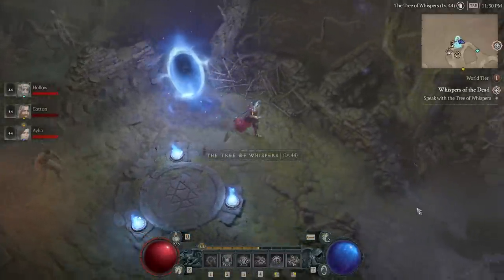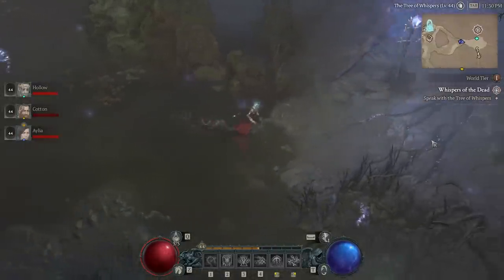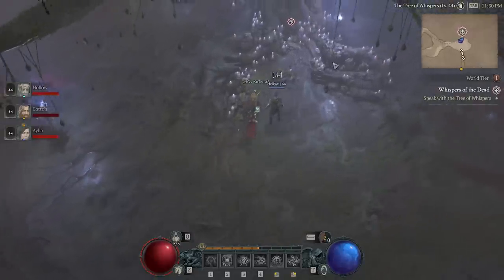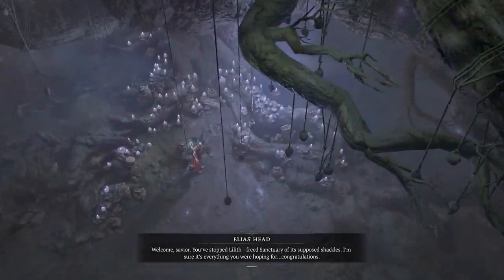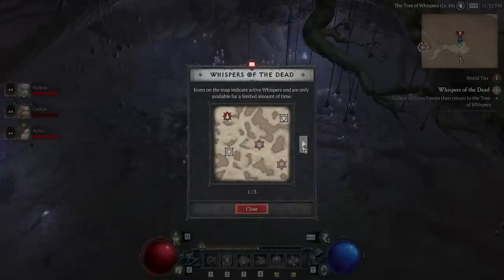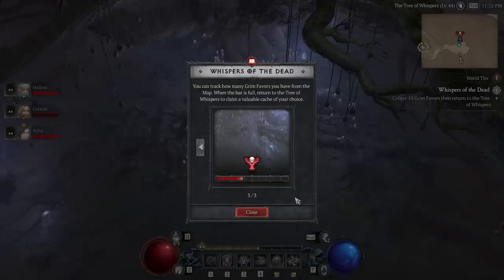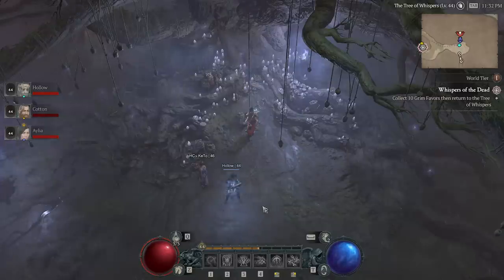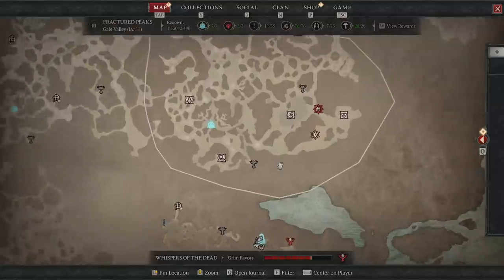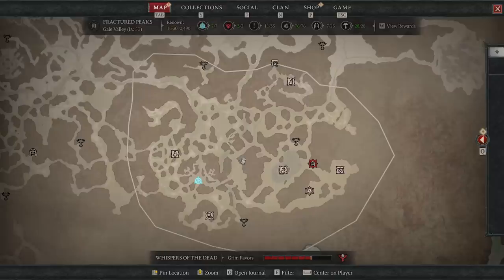When you complete the campaign, you will get a quest to go talk to the Tree of Whispers. You do so, and it will ask you to essentially go claim your first bounty. It is fairly simple, even if the few little pop-up cards don't really tell the whole story. You have a look at your map and you will see all of these new symbols clustered in a few choice zones. These are your activities from the Tree of Whispers to complete, and it will give you Grim Favours. Every ten Grim Favours equals a reward.